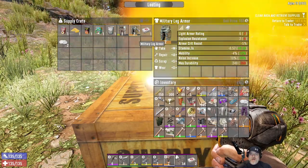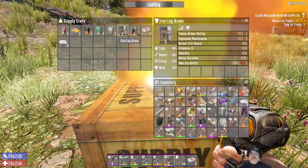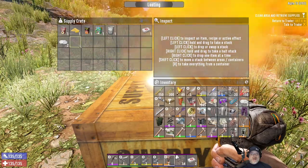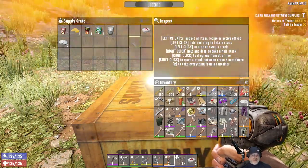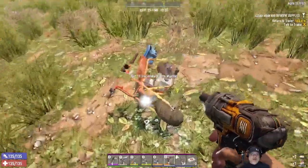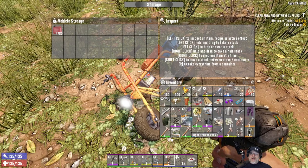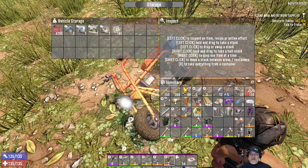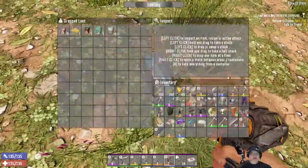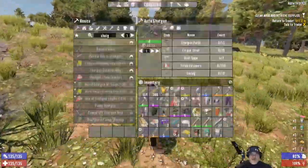That's probably worth selling — worth fixing up and selling. Let's grab those two things and basically just the food, meds, and that sort of thing. So we're going to need to make some spots here. Let's put maybe all the magazines and schematics in there and grab all that stuff. Okay, cool. Let's see how our inventory is. Yeah, we're really full already.